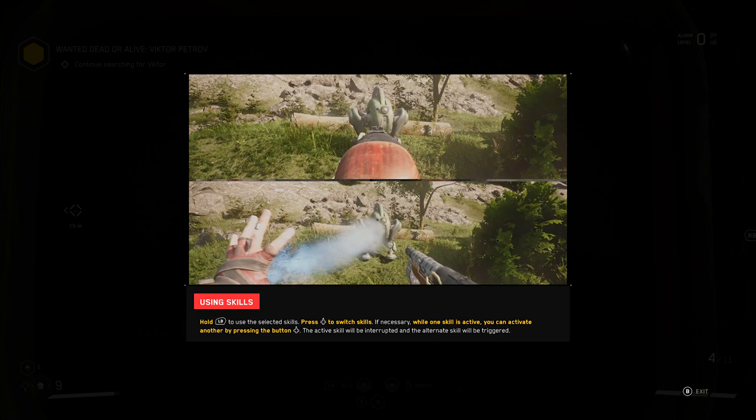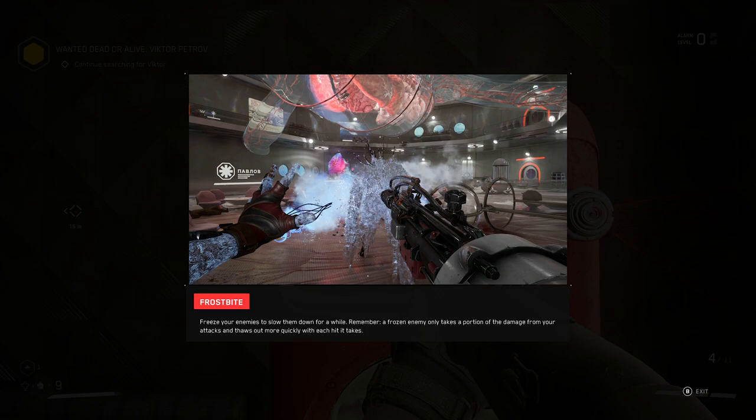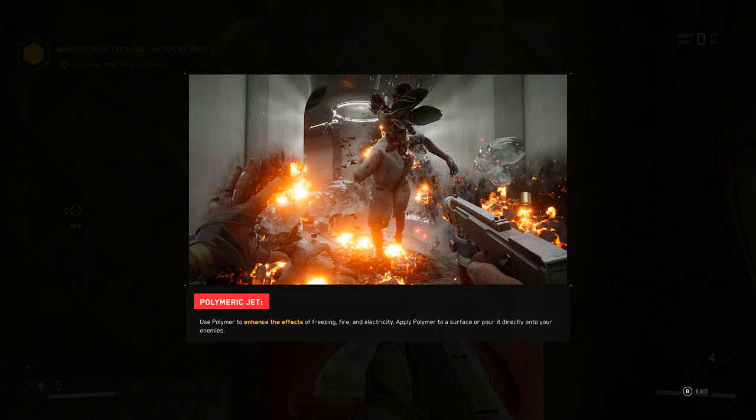Using skills: hold LB to use the selected skill. Press up to switch skills if necessary. While one skill is active, you can activate another by pressing the up button — the active skill will be interrupted and the alternate skill will be triggered. Frostbite: freeze your enemies to slow them down. A frozen enemy only takes a portion of damage from your attacks and thaws out more quickly with each hit. Polymeric jet: use the polymer to enhance effects of freezing, fire, and electricity.